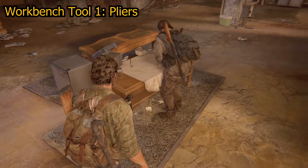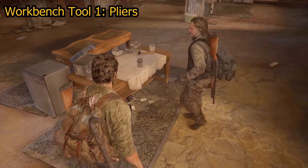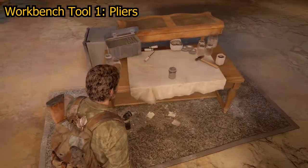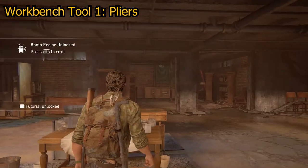Workbench tool number one, which are the pliers, can be found in the chapter Bill's Town Graveyard. Once Bill has crafted you a nail bomb — which is part of the story — go directly forward from the table where you will find the red toolbox on a table to your left, inside of which are the pliers.